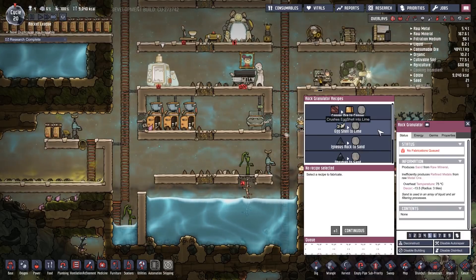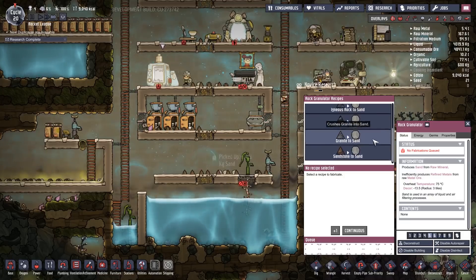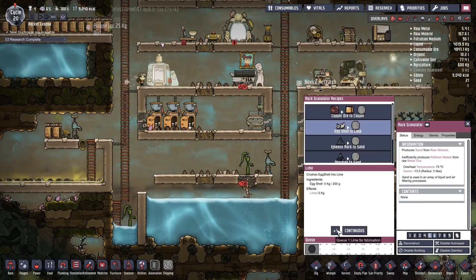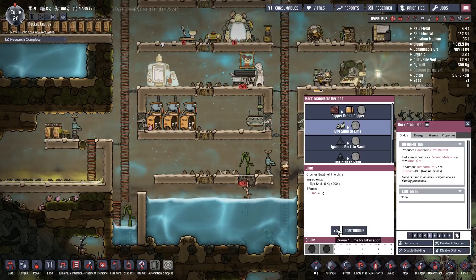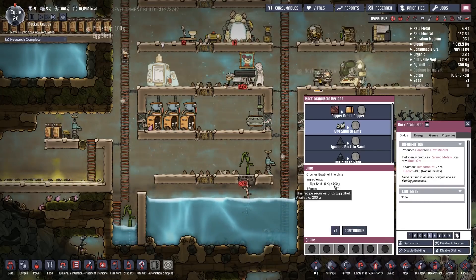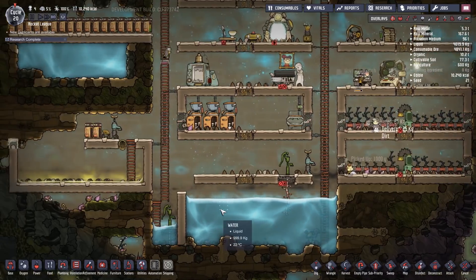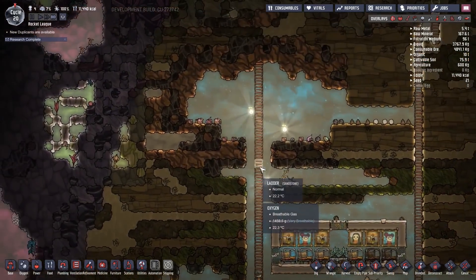Eggshell to lime — we do actually have eggshell. We have five kilos and it requires five kilos. Looking at consumable ore, we have about five tons of coal.